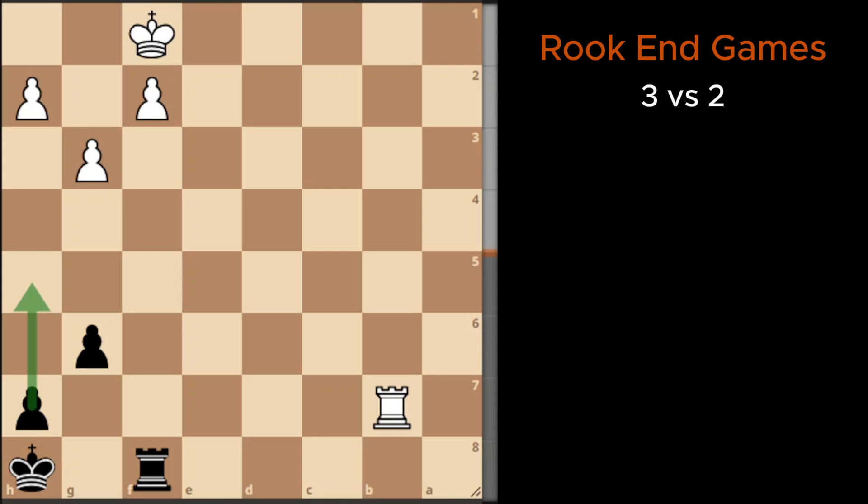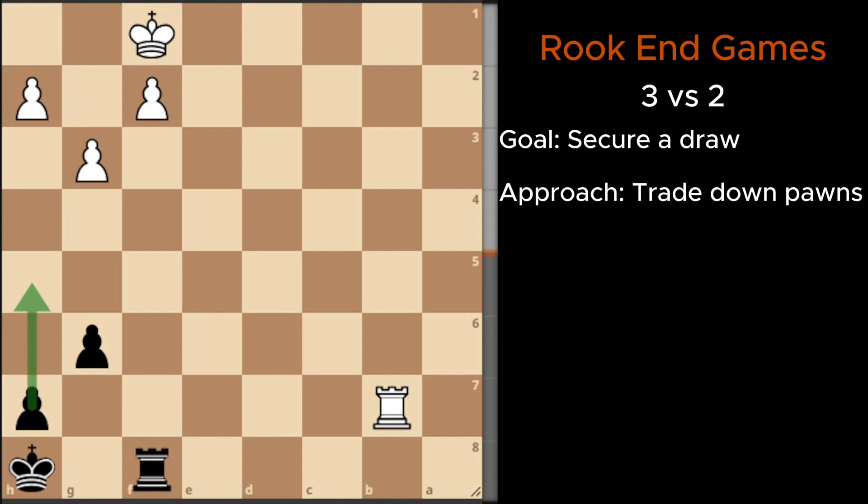In this position, white is up a pawn. When defending a rook endgame, it can be challenging. The main idea for black is to try to trade pawns to secure a draw. Push your pawn to a5 to force white to make trades and create a passed pawn. This strategy should help you defend more effectively.